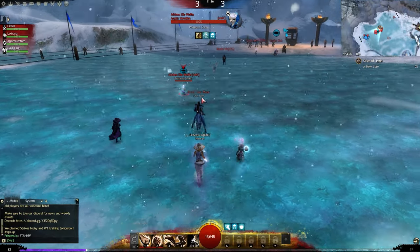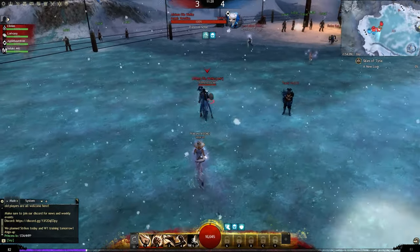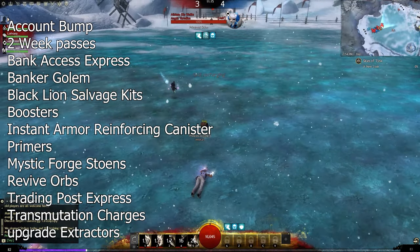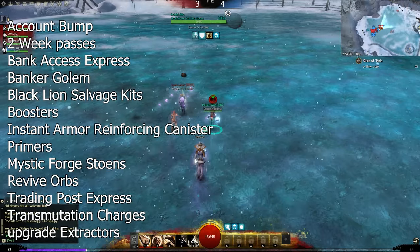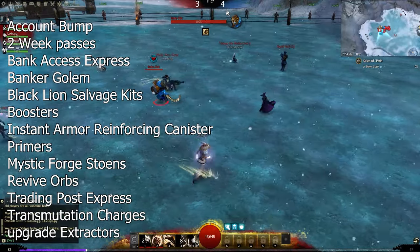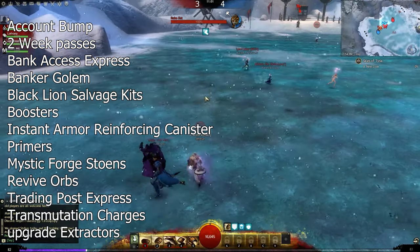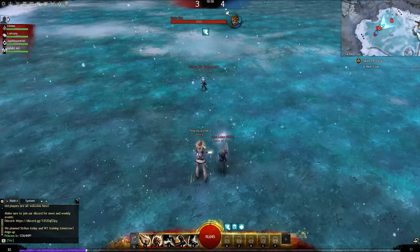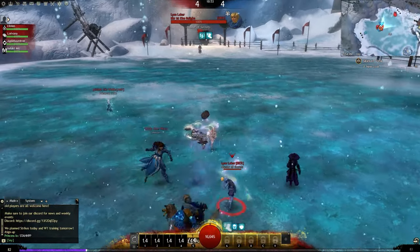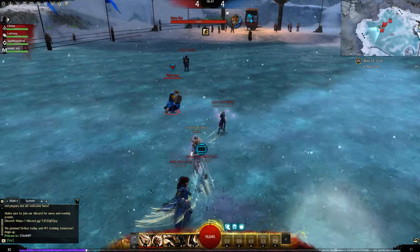Just like there are things you have to purchase to up your convenience game, there are things you have to avoid because they are quite not worth your hard-earned money. These items are: Account Bump, 2 Week Passes, Bank Access Express, Banker Golem, Black Lion Salvage Kits, Boosters, Instant Armor Reinforcing Canisters, Primers, Mystic Forge Stones, Revive Orbs, Trading Post Express, Transmutation Charges, and Upgrade Extractors. Avoid buying these because as you play the game you will be able to get most of them for free, and 90% of the time you won't be in a situation where you need to use them.